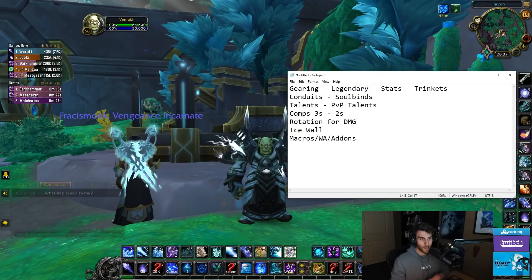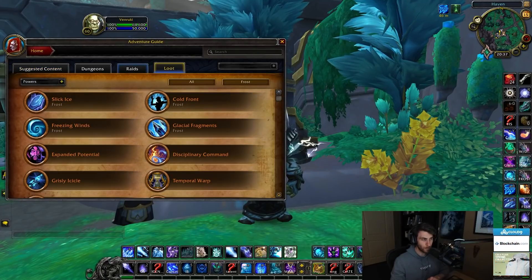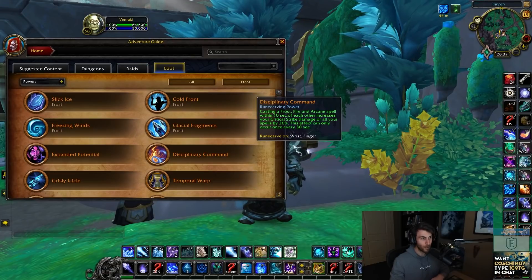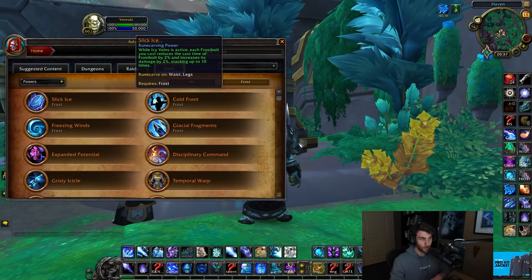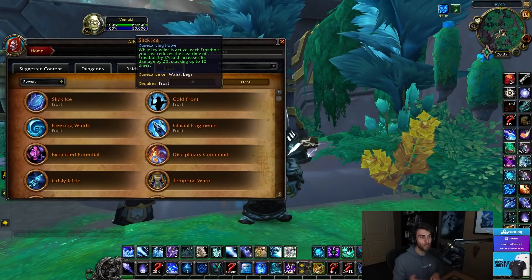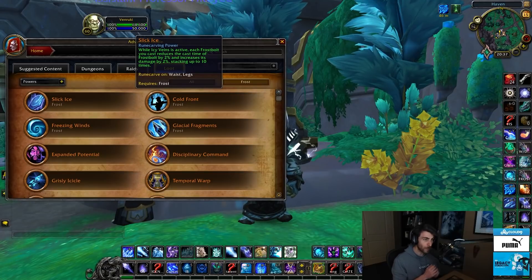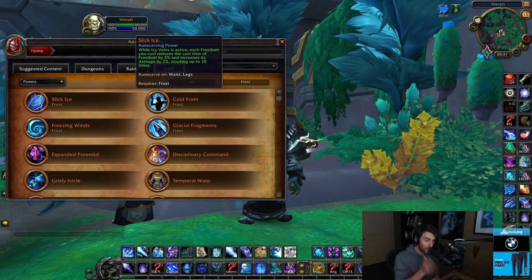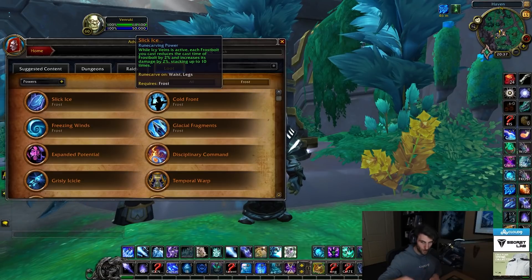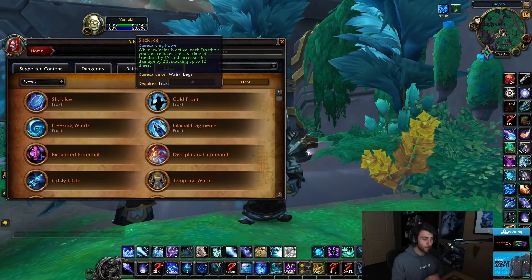For legendaries, in my opinion there is only one. Players did experiment with a couple of different legendaries like Disciplinary Command at the beginning, but I think it is very safe to say Slick Ice feels the best and is your absolute best legendary. The way this legendary works is while Icy Veins is active, each Frostbolt you cast — up to 10 times — increases your cast speed and damage of Frostbolt by 2%. So as you're chaining Frostbolts during Icy Veins, you get faster and faster and stronger and stronger Frostbolts. Because Deathborne and Icy Veins both last such a long time, this ends up having a lot of uptime and you can do a ton of damage.